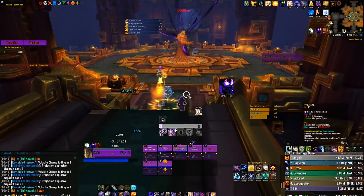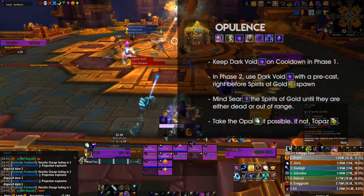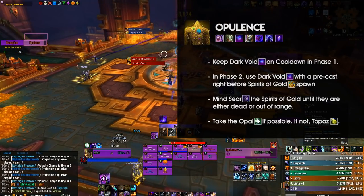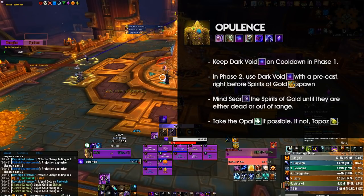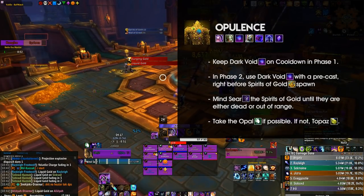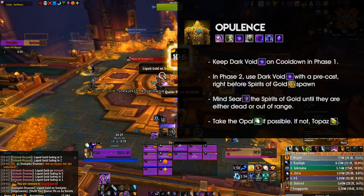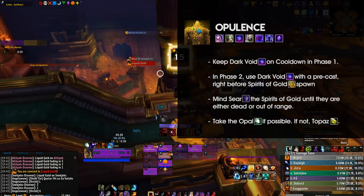Next up we have the Opulence — a boss that drops pretty good items for us, but also pretty boring until the final phase. Be specced into Dark Void for this fight and keep it on cooldown during Phase 1, which will essentially ensure you can use Dark Void each time you drop out of Void Form to re-enter it almost immediately. When deciding what gem to pick, take the Opal for strong damage in Phase 2, or the Topaz if your raid requires another DPS to take it. In Phase 2, pre-cast Dark Void right before the Spirits of Gold cast completes — for me this is at around 1.3 seconds remaining, but this will change depending on your haste. Ensure the Opulence has your dots reapplied before this cast, as you will not want to be Voidbolting into the Spirits of Gold to refresh them; instead just run Mindsear for as long as you can without dropping the dots.